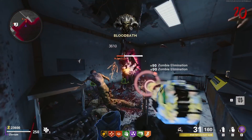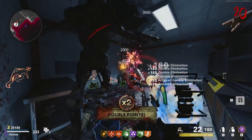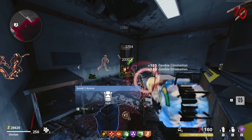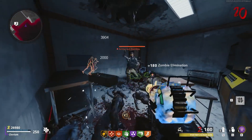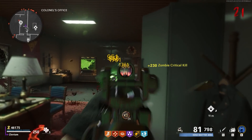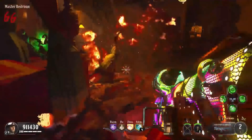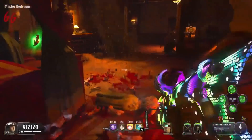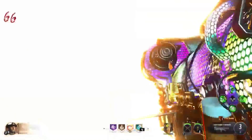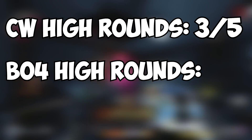Our next category is high rounds. It should be obvious that Cold War is just a lot more fun to go for high rounds, although both games have their flaws. The main strategy on either game is basically to sit in a corner, but in Cold War you can use a higher variety of guns — the Ray Gun is actually usable again, and the wonder weapons from map to map are pretty much all usable. Meanwhile, the main strategy on Black Ops 4 seems to be sitting in a corner with either the Helium Salvo and PhD, or the shield gun and Victorious Tortoise — not exactly inspiring. I'm going to give Cold War a 3 out of 5 and Black Ops 4 a 1 out of 5.